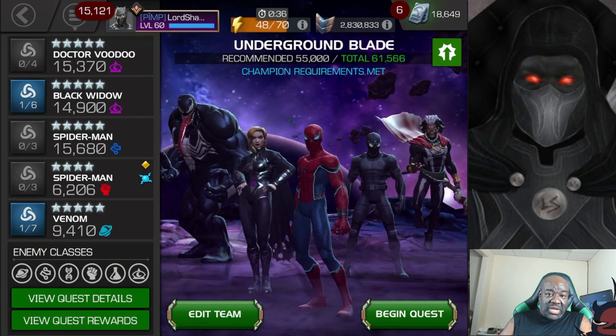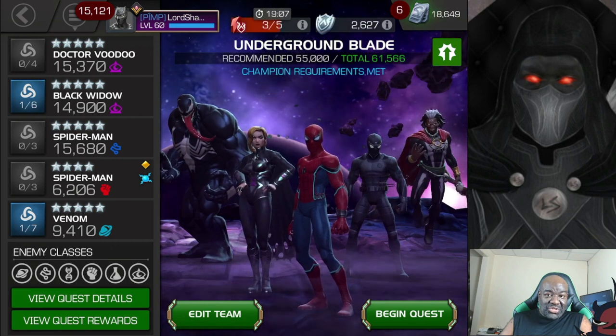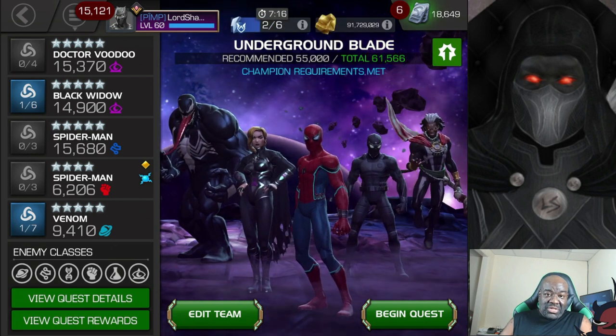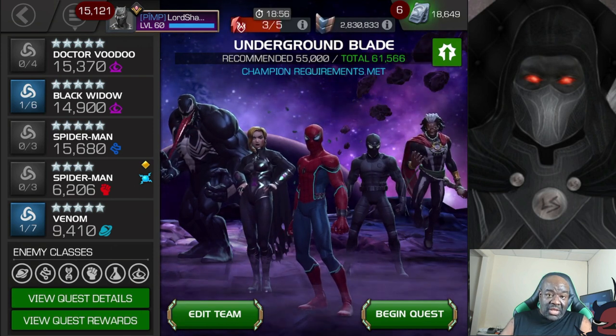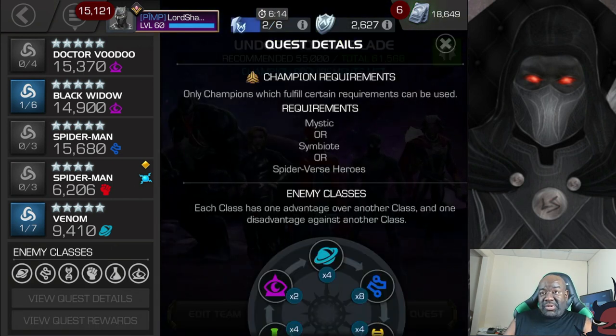This is the team that I went in here with. Now, if you look at the Spider-Man Stealth Suit, it's only a 4-star. At the time of recording this, my Stealth Suit Spider-Man is on defense, so I wasn't able to get the 5-star. But in the gameplay you'll see that I have the 5-star available. Before we get into the gameplay, I wanted to point out the champion requirements. For this quest, you can only bring in a Mystic, a Symbiote, or a Spider-Verse Hero. Those are the restrictions. But as with the previous quest, we have someone who is a beast for this chapter.